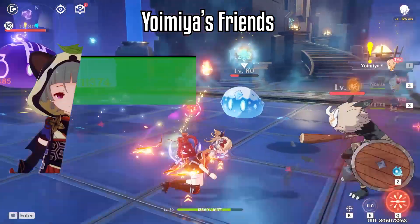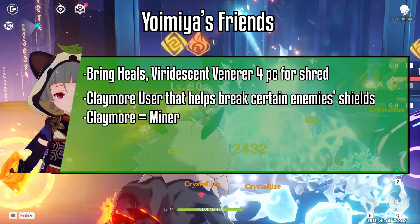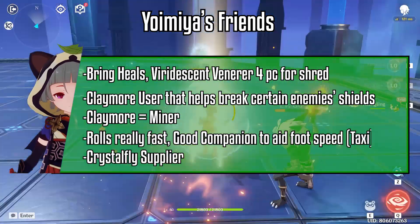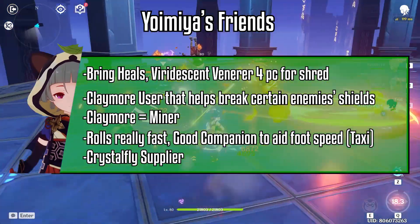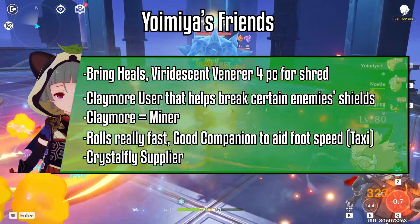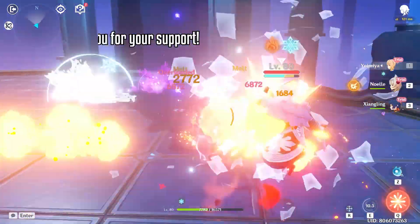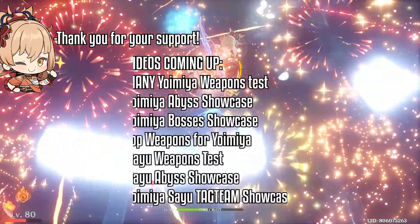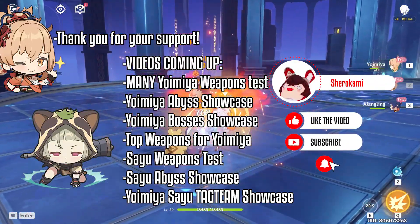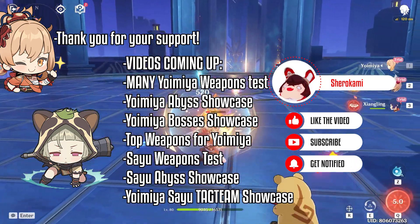Lastly, Sayu can bring heals and a Viridescent Venerer set for shred. She is also a claymore user that can aid with enemy shields and mining, and she rolls really fast and can catch crystal flies. If you need a healer, a taxi, a miner, and a crystal fly supplier, look no further than Sayu. That's about all I have for you guys today. Thank you for the recent support — I'm gonna make tons of new videos coming up, so make sure to subscribe, turn on post notifications, and stay tuned for more Yoimiya guides.